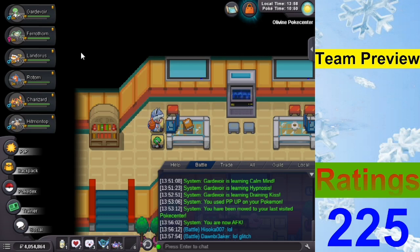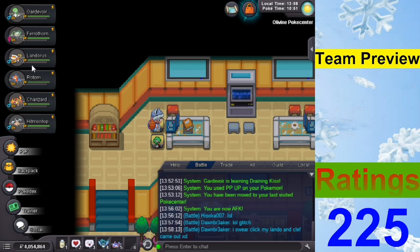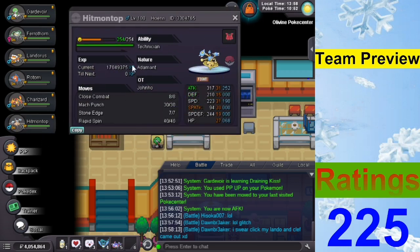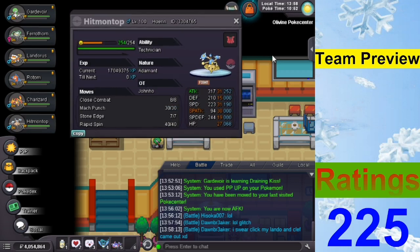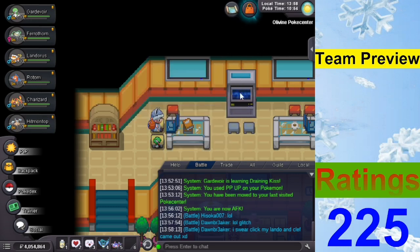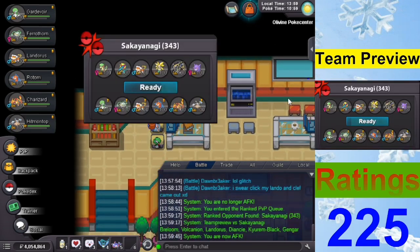Hopefully we'll get the Magnezone matchup — fingers crossed. We can't rely on Gardevoir all the time, but if I see a Magnezone and can trap it, that'll be great. We also have Choice Scarf Landorus-T with U-turn, Earthquake default, Rotom-W bold nature, Rapid Spin Hitmontop with Close Combat, and Charizard — running Solar Beam and Roost. We just die if we see a Medicham, but who cares — if you get the trap, it's cool.